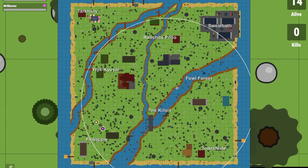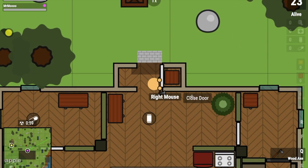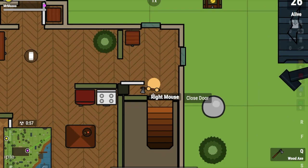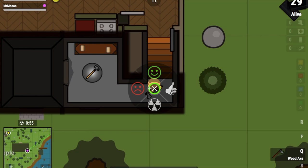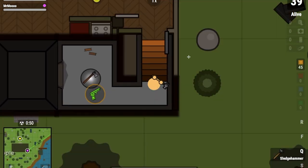Oh nice, okay, so let's grab the axe first. Wow, we're actually right next to the house. Oh, let's go! Let's just grab the sledgehammer and go. Just take it. Actually, punch that thing — I'm not going to bother doing that.